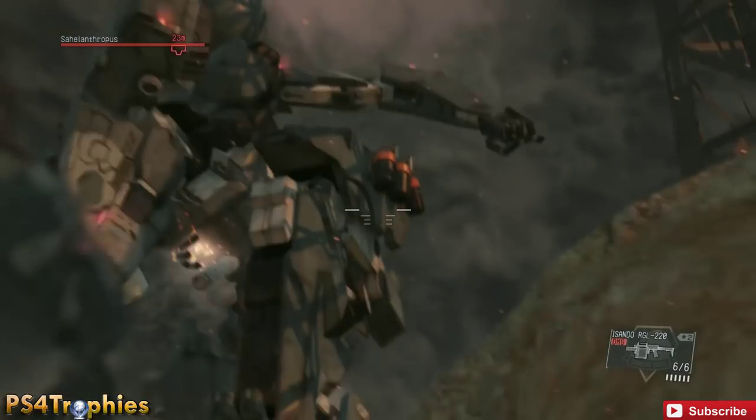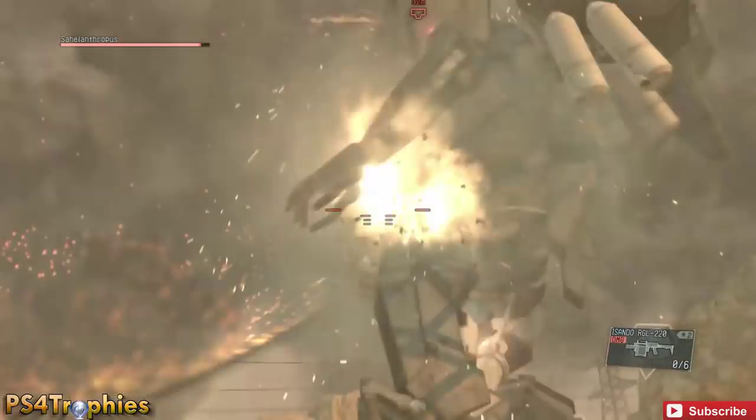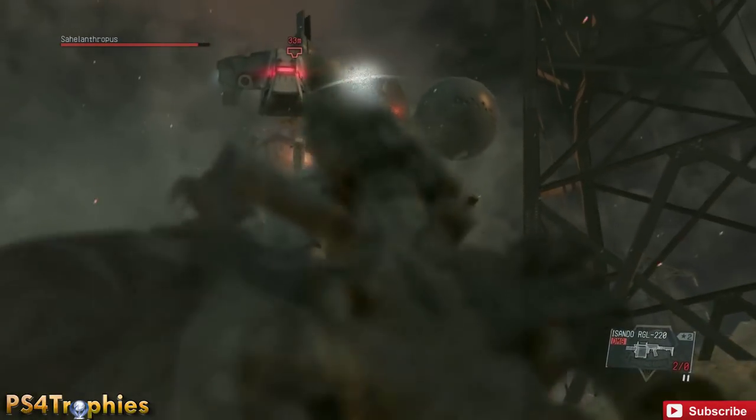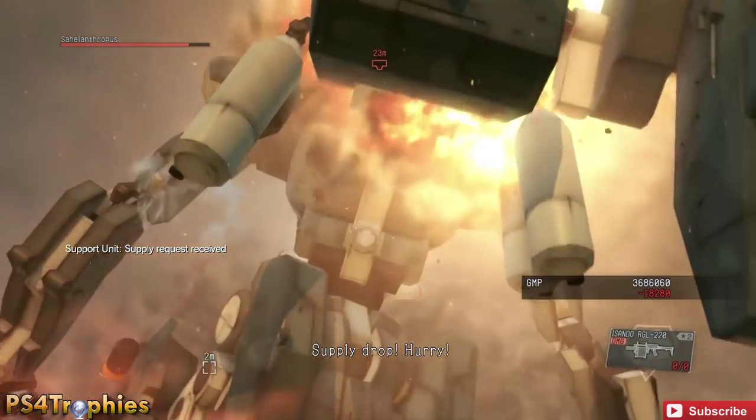He's got a couple of weak points: his stomach when it's glowing, and there's also going to be some white piping hanging from it — the front of him as well as the back. You can see the white tube back there. Those are his more vulnerable points where you're going to do the most damage.